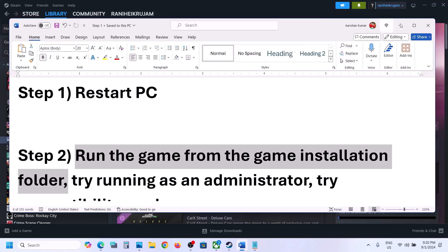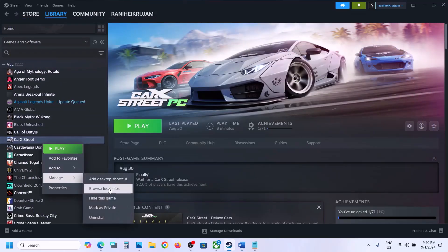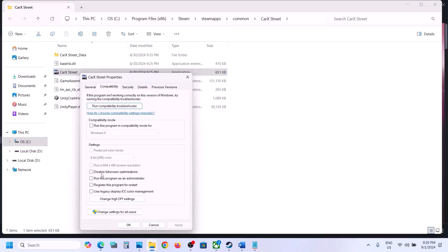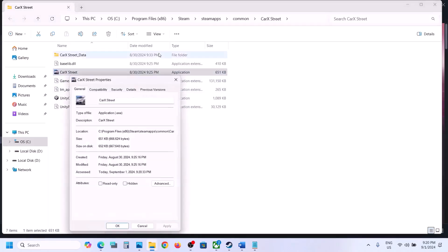The next step is to run the game as administrator from the game installation folder. Right-click on the game, select Manage, then click on Browse Local Files. It will take you to the game installation folder. Find the game EXE file and try to launch the game from here. If that does not work, right-click on the game EXE, select Properties, go to the Compatibility tab, and put a check on 'Run this program as an administrator.' Hit Apply and click OK, then double-click to launch the game.